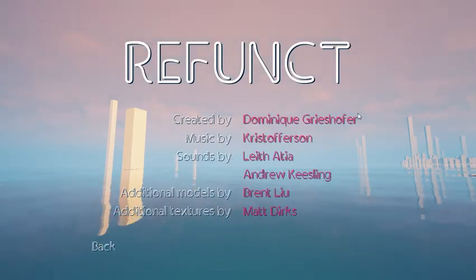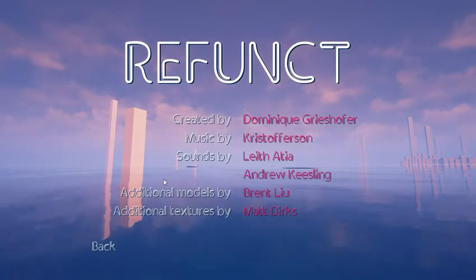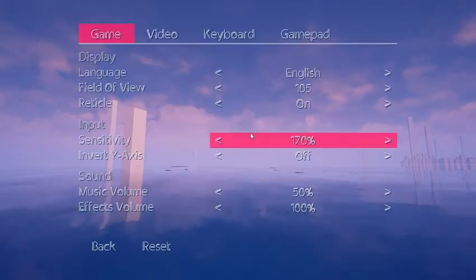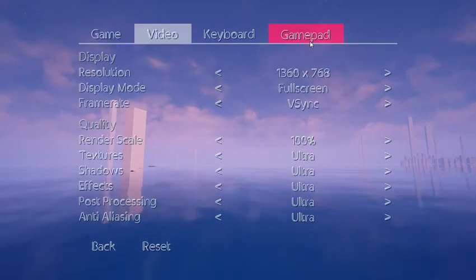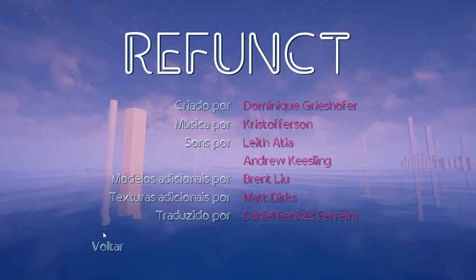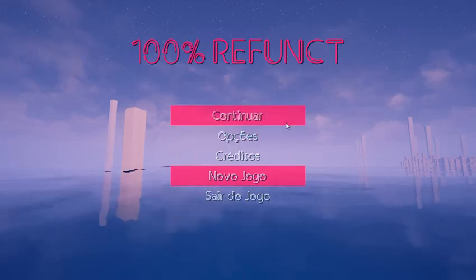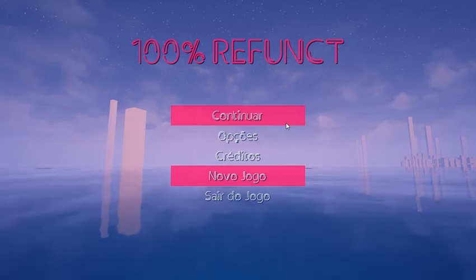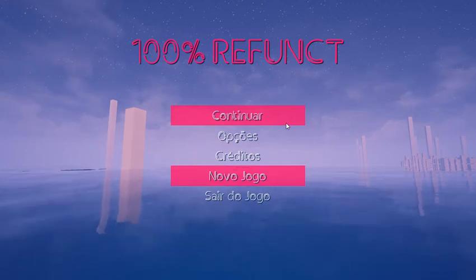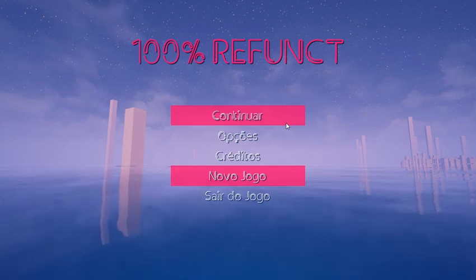Created by Dominic Grishofer, music by Kristofferson, sounds by Leif Atia and Andrew Kiesling, additional models by Brent Liu and Matt Dirk, additional textures by Matt Dirk. I really like the design of the menu — it's really fun the way the letters are. Oh no, I'm in Portuguese again. Anyway, that's it. Thanks for watching and listening in. I hope this has been fun even if it was just a walking simulator — color all of those panels, color all of those blocks. I don't know what game I'll do next but it will be fun surely. Bye, thanks for watching, goodnight.